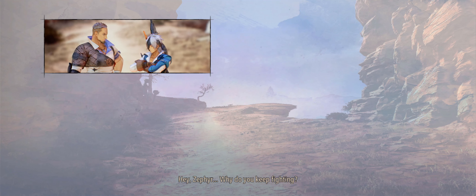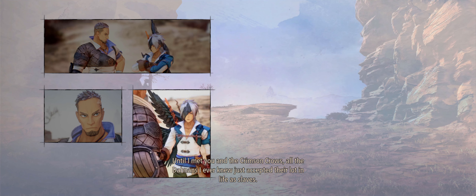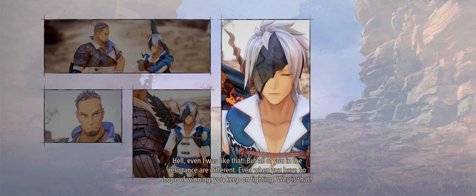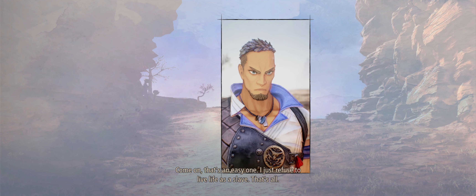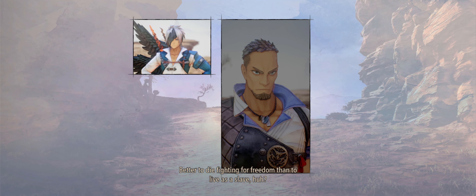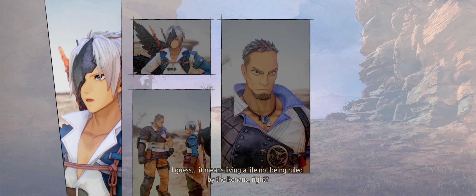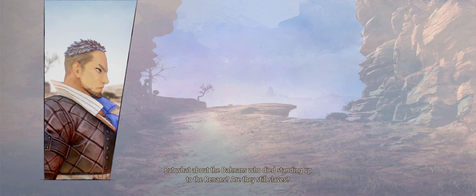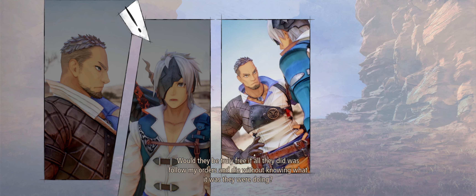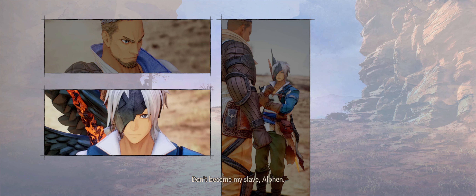Hey, Zephyr — why do you keep fighting? Until I met you and the Crimson Crows, all the Danans I ever knew just accepted their lot in life as slaves. But all of you in the Resistance are different — even when you have no hope of winning, you keep on fighting. Why? That's an easy one — I just refuse to live life as a slave. Better to die fighting for freedom than to live as a slave. What does it mean to you to not be a slave any longer? Living a life not ruled by the Renans. But being a slave isn't just a position — it's also a state of mind. Don't become my slave, Alphen.